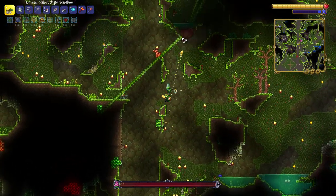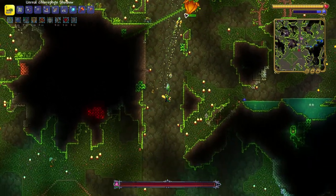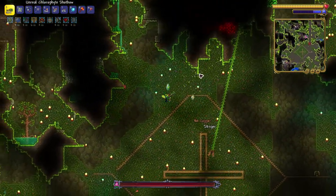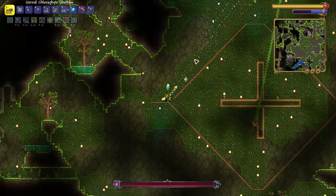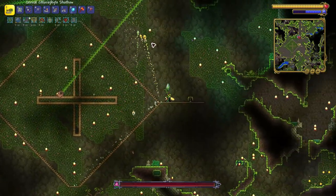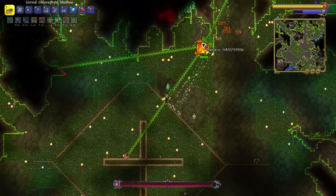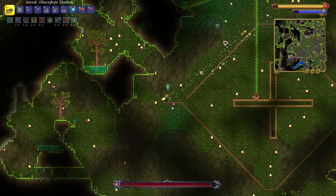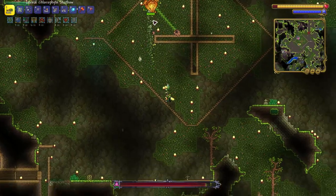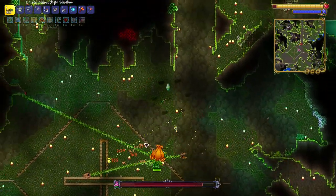I summoned Plantera and brought her to the arena, then I simply ran around in circles around her. I have a cross in the middle made of blocks to use for line of sight — if I go behind those blocks I will not be shot at by Plantera. I shoot her and use the platforms to constantly run around her until she enters phase 2.